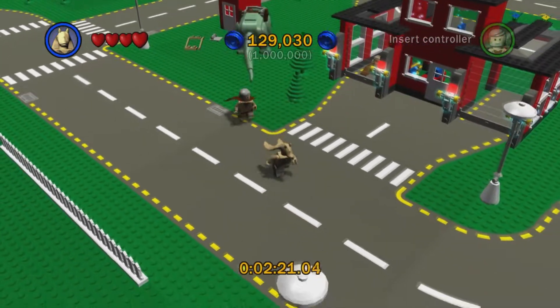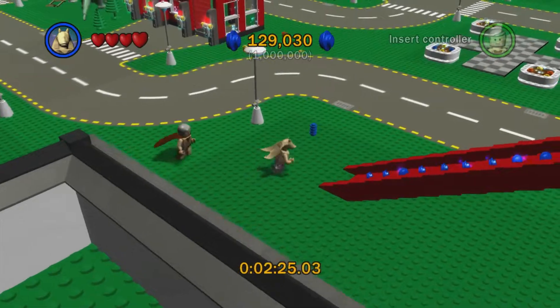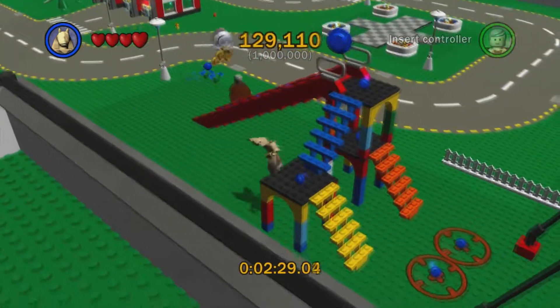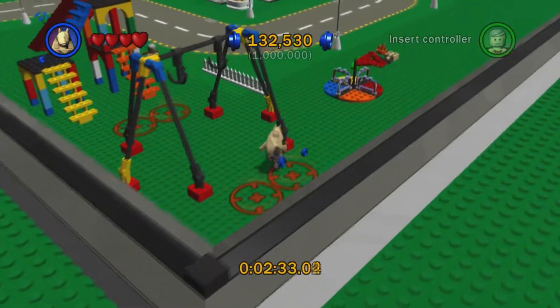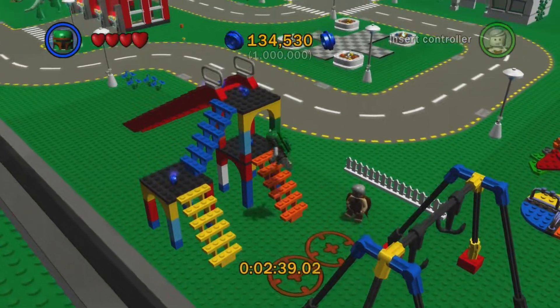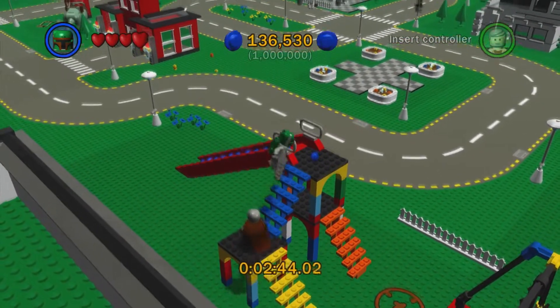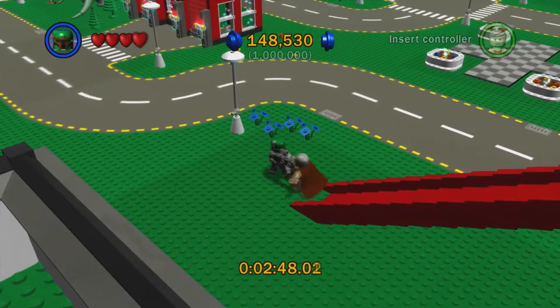Another spot we're going to find is going to be towards the bottom left of the area, because in the bottom left there is a little mini playground with a bunch of studs to get. There are some on all of these grapple points right over here. There's going to be one hidden under this archway. There's going to be two more on top of these platforms, and then a bunch that are going to be down the slides — just slide on down and you can grab them.